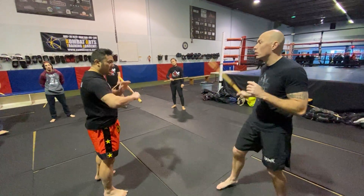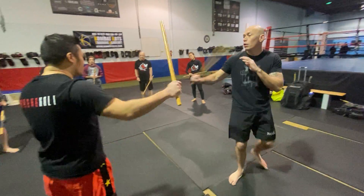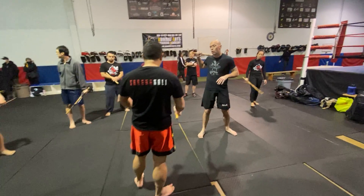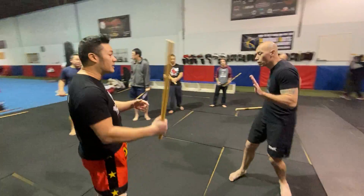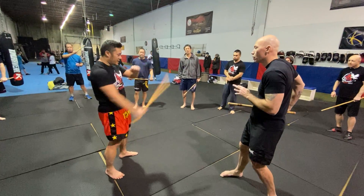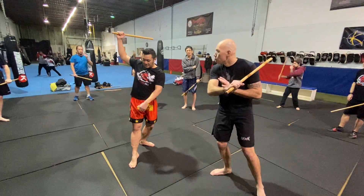What's going to happen now is we're going to come into a number 5 thrust. When it comes to a number 5 thrust, I'm going to work this big outside number 1 angle here. So when he throws this number 5, I'm going to go on the outside here.